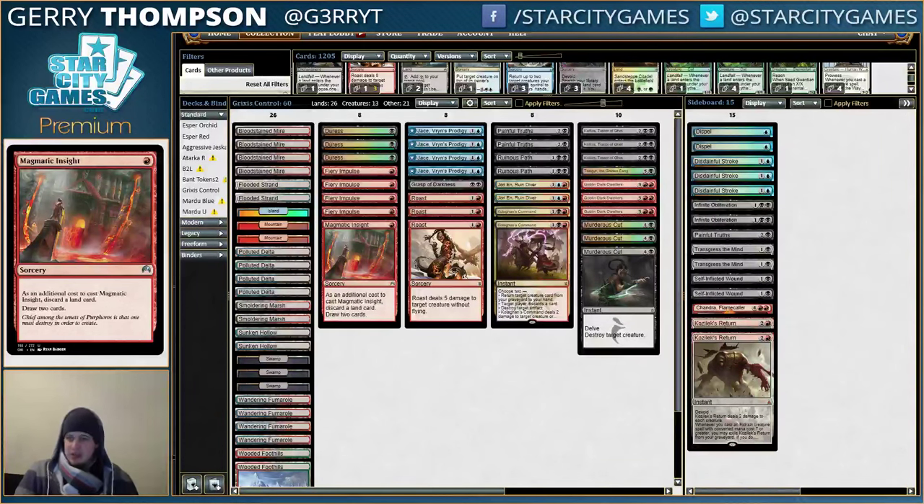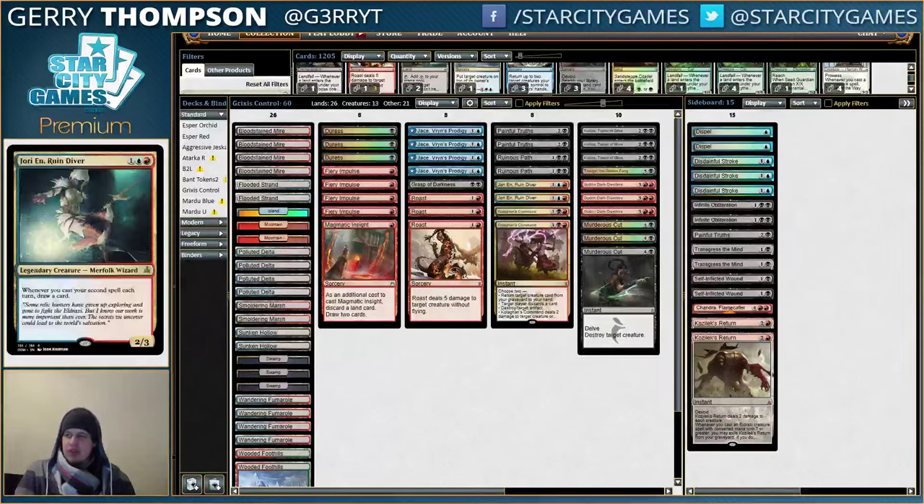Looking at the deck, not a lot of blue spells — there's a lot of blue mana, just not a lot of blue spells. So we have some Jori En, Ruin Diver to be a reasonable body and a nice little card-drawing engine that I'm pretty excited to try out. Also have some Jace, Vryn's Prodigy, and Wandering Fumarole as the rest of my blue cards.